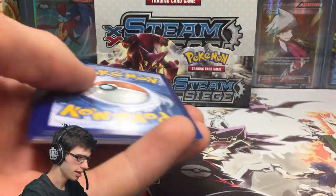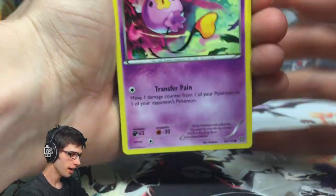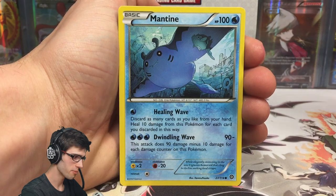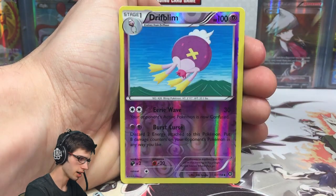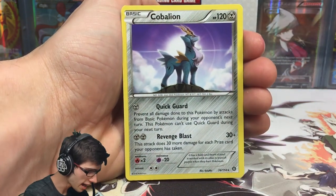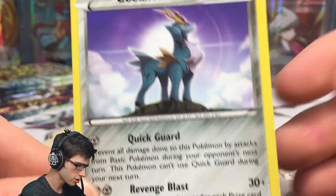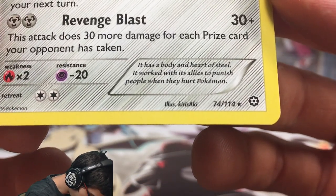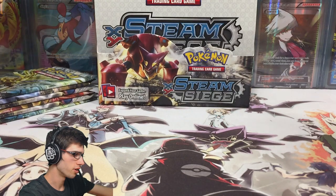There's yet another code — codes for days! If you guys are getting some good pulls from those codes, be sure to let me know in the comment section. I check every single comment on my videos. We've got a Captivating Poké Puff, a Skiploom, a Hawlucha, a Dwebble, a Driftblim reverse — uncommon with Eerie Wave and Burst Curse — and a Cobalion regular rare. I love this art, it looks very majestic. It has Quick Guard and Revenge Blast. The artist is Kirizaki — pretty cool name.